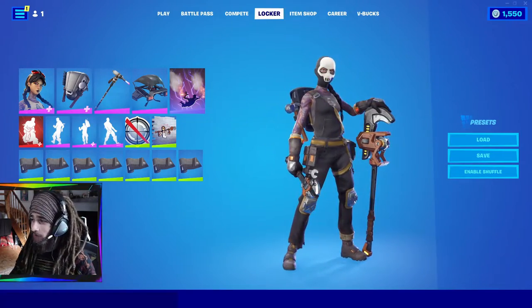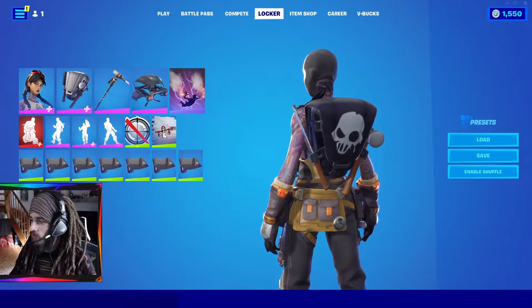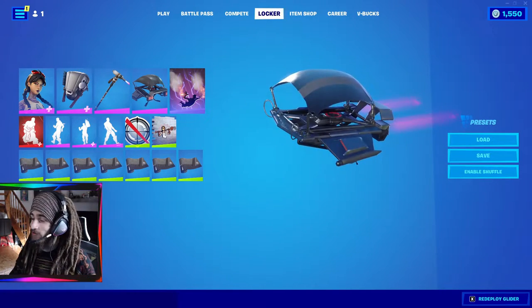The Engineer Girl looks super badass. I have a nice back item from the Spy season in Chapter 2, Season 2. We got the Torch as well — a very nice pickaxe that I think fits the theme — and the OG high-octane Season 3 glider.